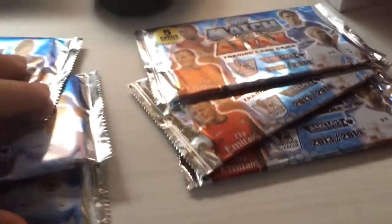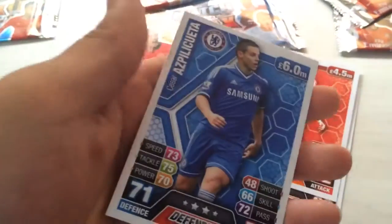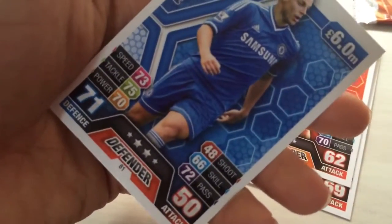I'll get started on the Welchier pack first. Here we go. I'll just put this kit here. And we have Sagna, Bakuna, Cowie, and Espelic Quetta, and we have Venter Case, the Flare. Cool.